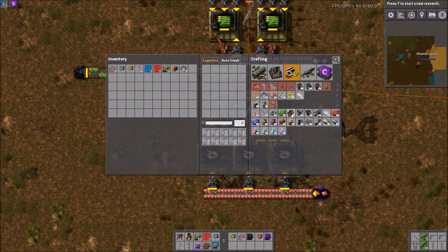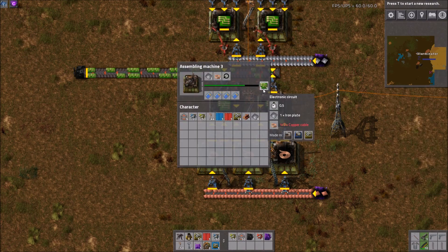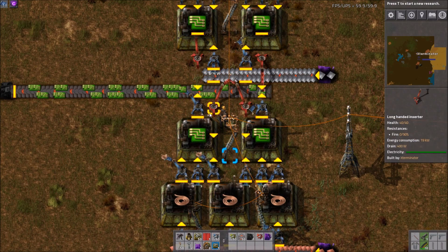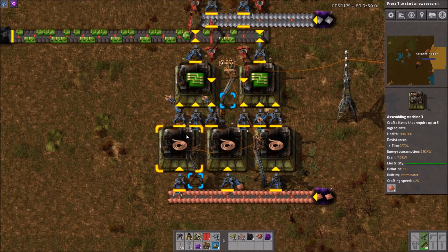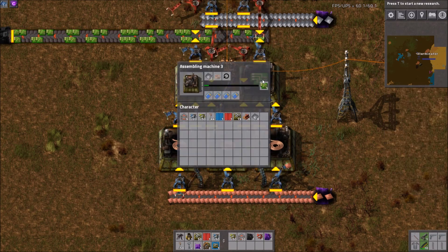If it doesn't always work out when calculating for just one machine, try scaling up the number of machines and you may realize the ratio works out better than you thought. You can see here these are running pretty much perfectly. For a second it runs out of iron, but it doesn't really stop production — that could be fixed with better inserter settings. The copper cable is always keeping up, producing perfectly fine. Two inserters on the outside, one grabbing from the middle for each machine, works out pretty much perfectly.